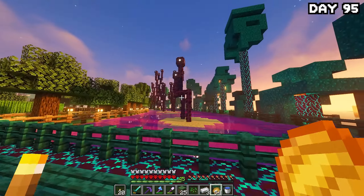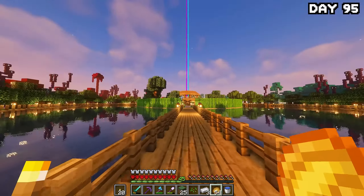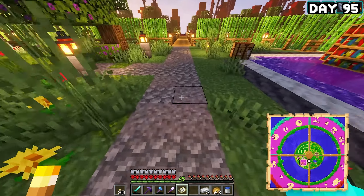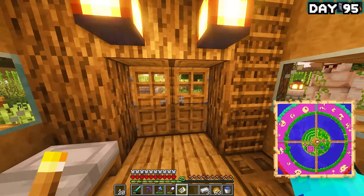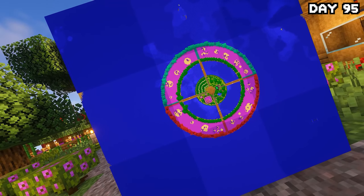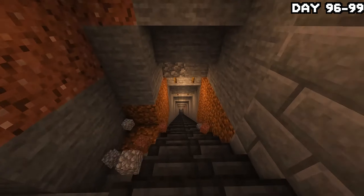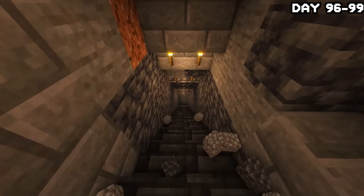I actually managed to get home by the morning of day 95. When I got back to my island I decided to take a look around at what we'd built, and wow, I'm really impressed. I hadn't actually taken a minute to stop and look, and I was really glad about it. So I took the opportunity to make a load of maps and make a display board to really see how my island looked — and it looks pretty good from a bird's eye view. I then decided to spend the next couple of days tidying up the mines and adding stone bricks all around them and down the staircase to make it look cleaner.